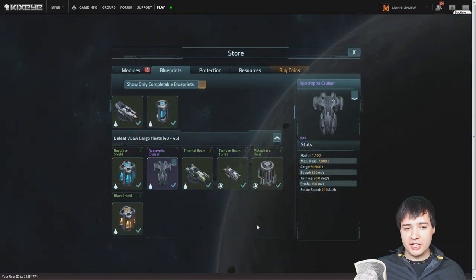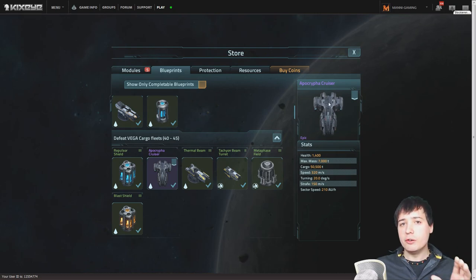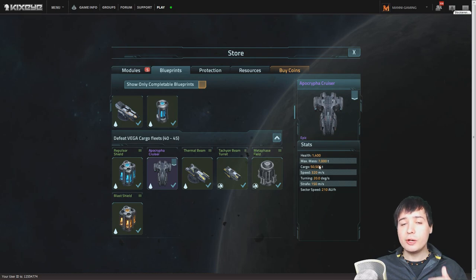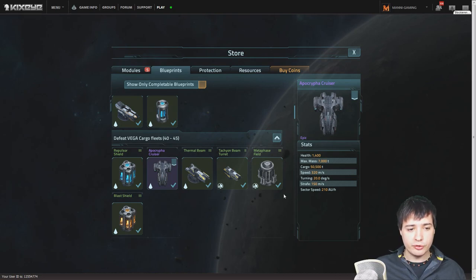Let's take a quick look at the blueprints. The most important one is the Apocrypha cruiser — not only because it's purple, but also because it's one of the most used PvP cruisers in the game. You can have it earlier than the Rebel Revelation cruiser, which requires a ship lab and ship factory of level 9. The Apocrypha cruiser is better and only requires level 8 of both — so you can have that ship a lot earlier.